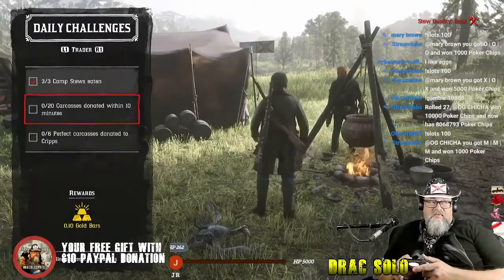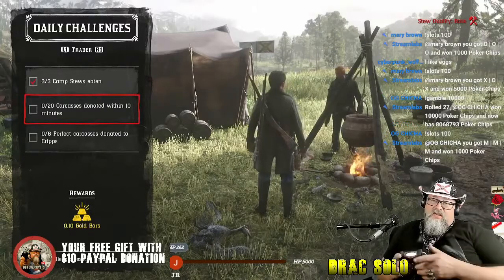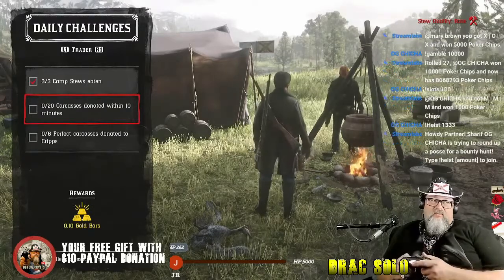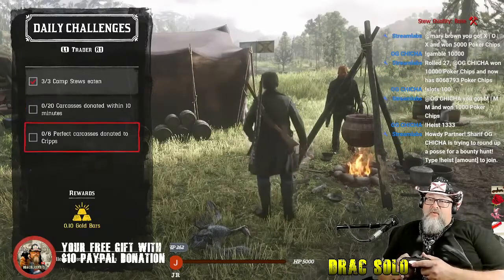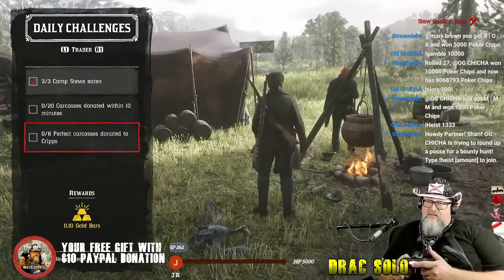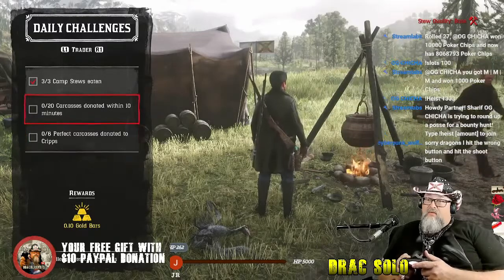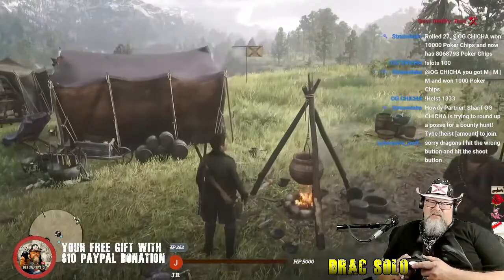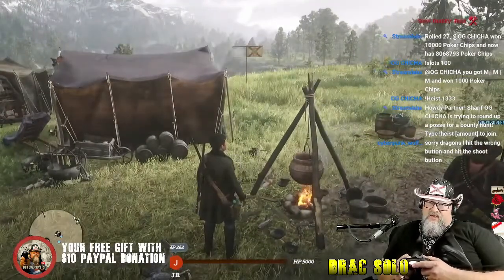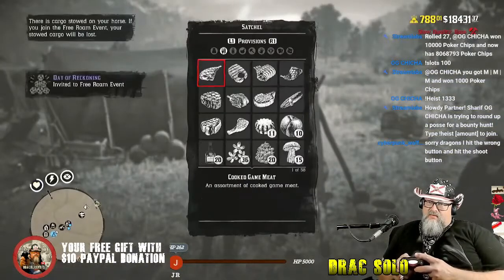All right, so everybody, I'm gonna show you how to get 20 carcasses donated in 10 minutes. Some of them are gonna be perfect carcasses — we'll get six perfect carcasses donated to Chris. I'm gonna check my satchel because this is how I do it.